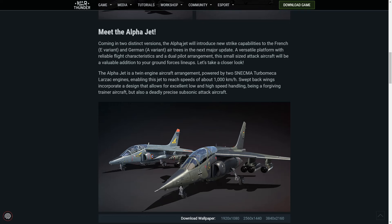Coming in two distinct variants, the Alpha Jet will introduce new capabilities to the French, which is the E variant, and the German, which is the A variant. It's in the air tree in the major update — a versatile platform with reliable flight characteristics and a dual pilot arrangement, which doesn't affect gameplay at all, but this small-sized attack aircraft will be a valuable addition to your ground forces lineups.